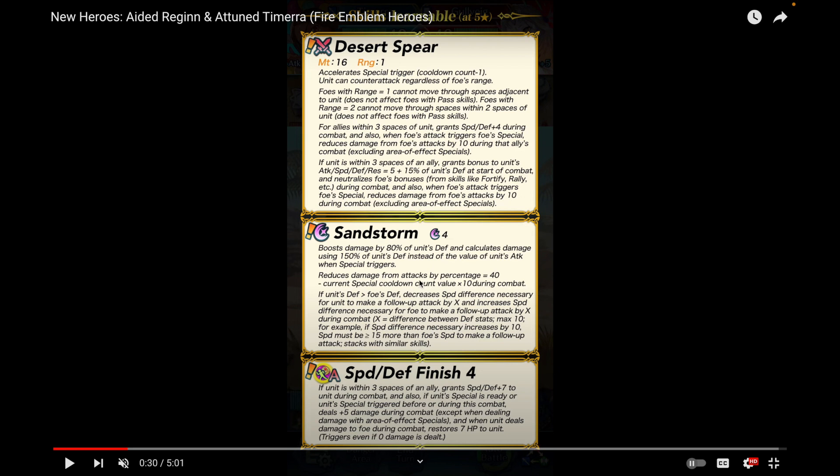She also reduces damage from attacks by a percentage equal to 40 minus the current special cooldown count value times 10 during combat — very reminiscent of what Emblem Ike does. Ike has similar wording in Great Ether: 40 minus the cooldown count times 10, then 70 for the second attack. Tamera doesn't have that second part, but this still provides meaningful flat damage reduction to help her survive.